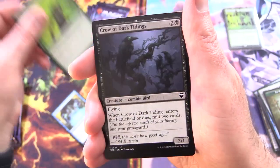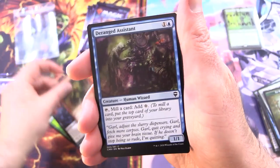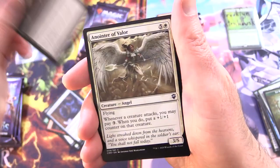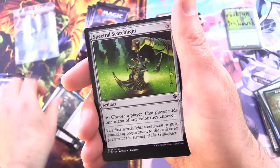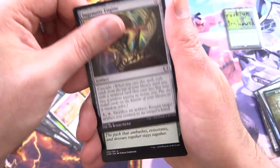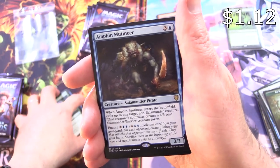We have Preordained, Soulsmite, Crow of Dark Tidings, Rummaging Goblin, Deranged Assistant, Universal Solvent, Murder, Anointer of Valor, Scranging Bander, Moss Diamond, Exquisite Huntmaster, Spectral Searchlight, Maus from Colossus, Vow of Duty for the uncommons, Ingenuity Engine, Strength of the Pack, and Amphen Mutineer, Salamander Pirate.